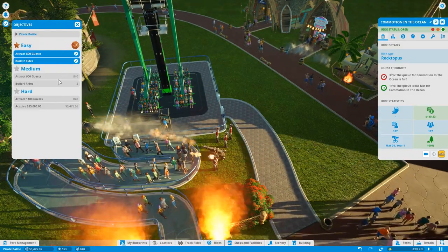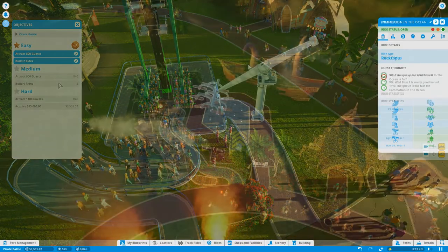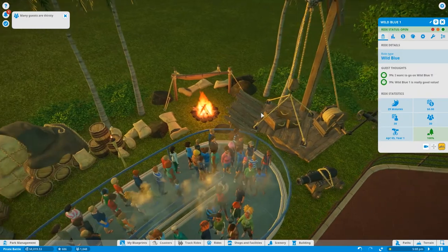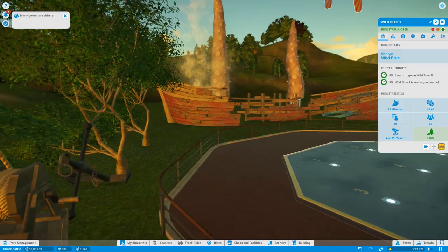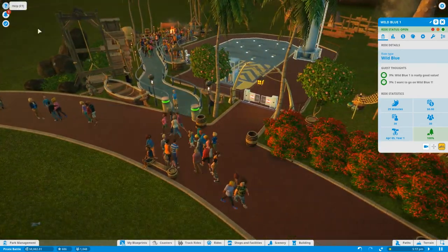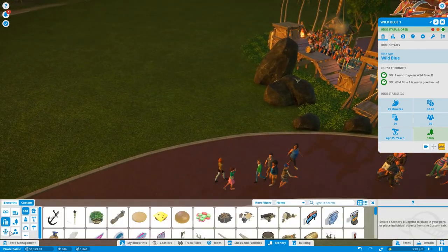The next objective is to build two more rides, so I'm going to get to building and bring you guys back. We went ahead and got our second ride set up with a kind of shipwreck theme — a camp, random supplies, a crashed ship with cracking arms coming out the back. Just got a notification though: guests are thirsty, even though we have one drink shack.